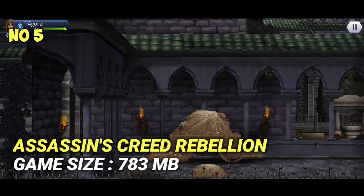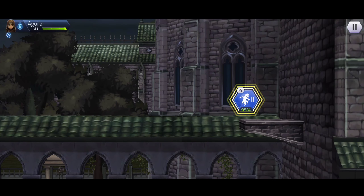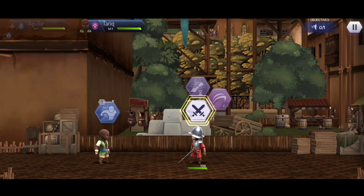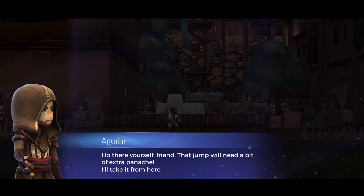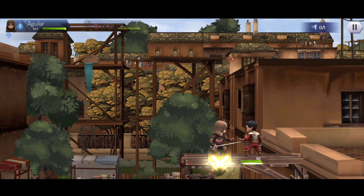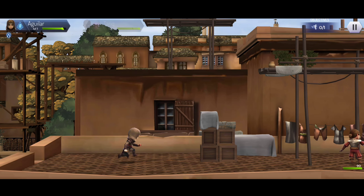Number 5: Assassin's Creed Rebellion. Game size: 783 MB. The rating of this game is 3.8 stars on Google Play Store, and more than 50 lakh people have downloaded and played it. Assassin's Creed Rebellion is the official mobile strategy RPG of the Assassin's Creed universe. A new version of the Animus allows you to experience memories from the past and play with different assassins simultaneously. Gather powerful assassins in a single Brotherhood and unite against the Templars. You can team up with more than 70 characters, including legendary ones as well as exclusive brand new characters, and train and promote your assassins to the highest ranks. If you had to rate this game, how many stars would you give out of 10 — comment now.